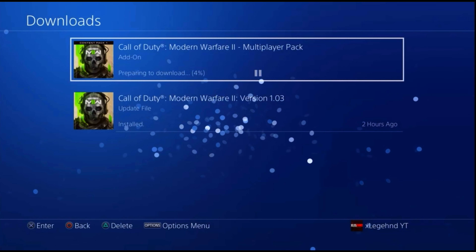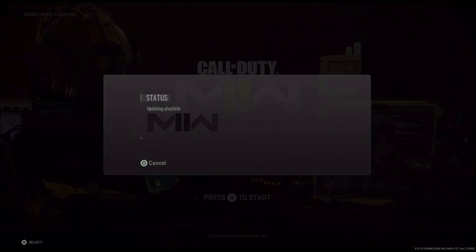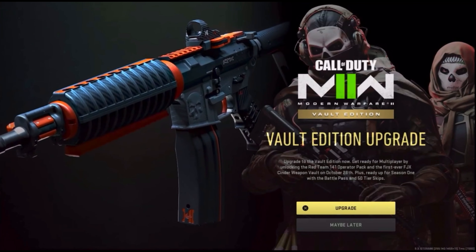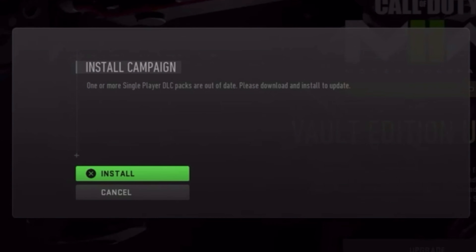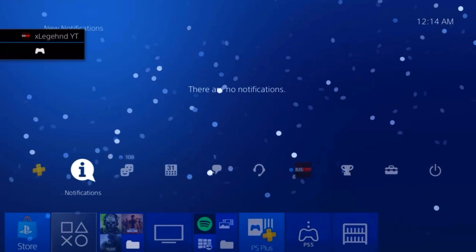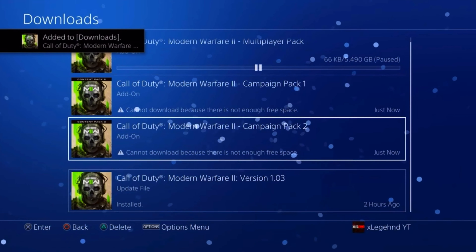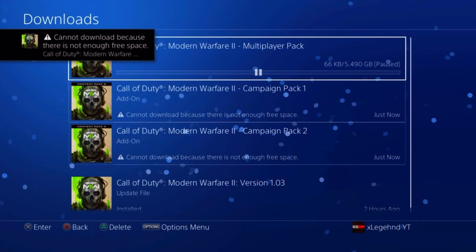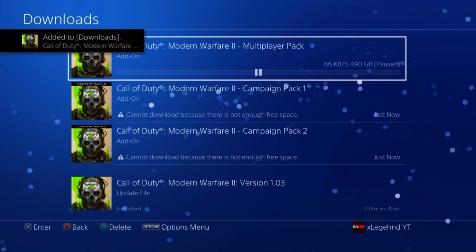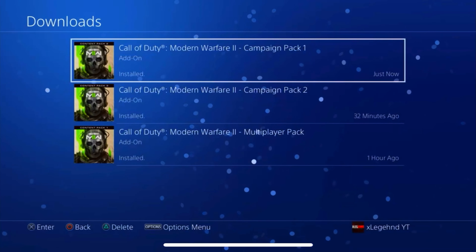You also have to get the first and second campaign packs downloaded. I'm on the game a third time and right here it lets me get on to the campaign early access. I hit continue, hit maybe later, and it hits me with 'Install campaign' — you have no choice but to install this. Click X and it should download in the background. This brings the game to almost 100 gigabytes total.